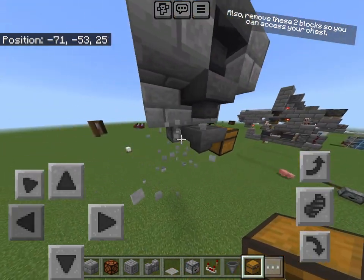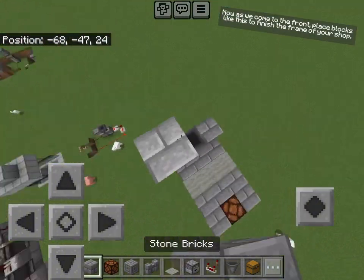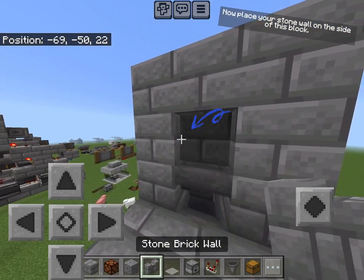Remove these two blocks so you can access your chest. Now as we come to the front, place blocks like this to finish the frame of your shop. Now place your stone wall on the side of this block.